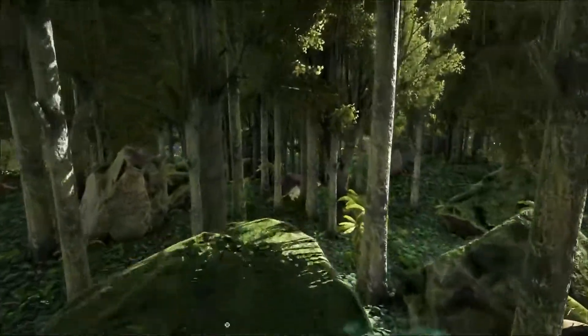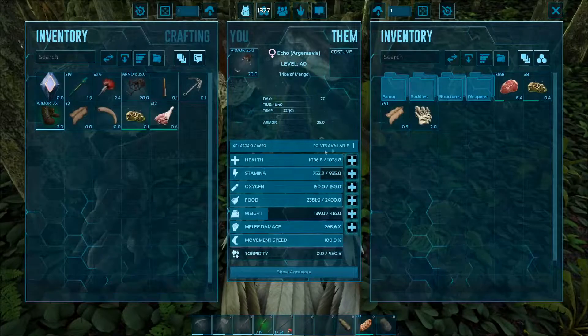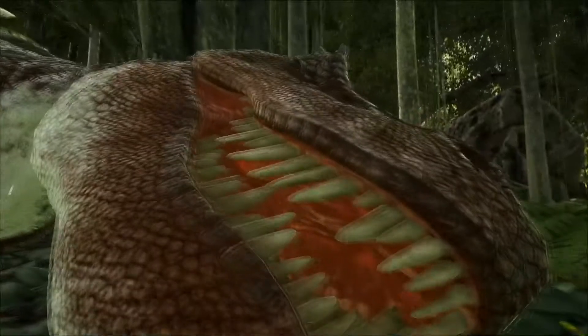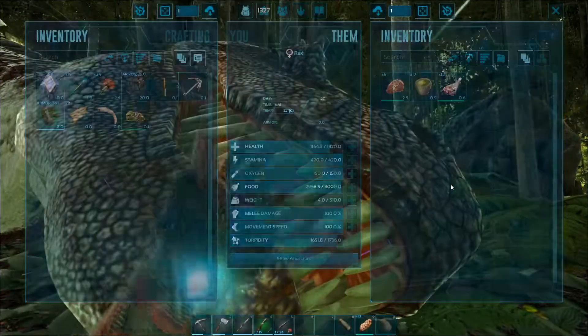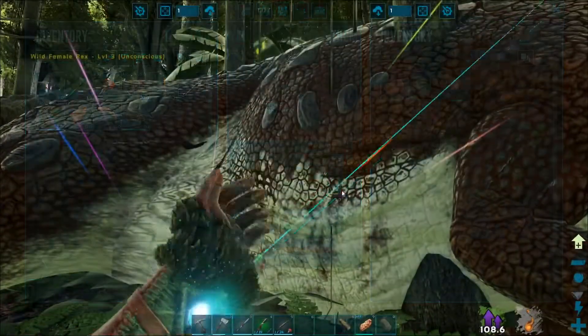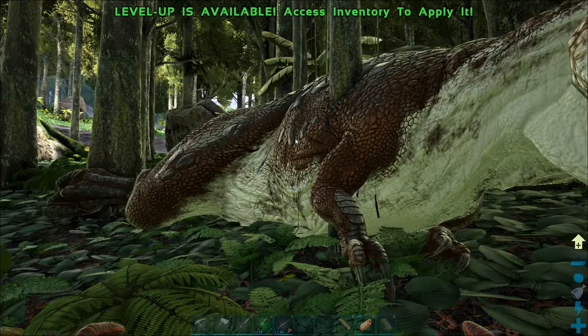Damn. Can I look at your stats? 1300 health. 420 — ayyyy — stamina. 500 weight. 100 melee and 100 attack. Wow. Maybe I should kill that Bronto up there as well so I can give you prime meat. Yeah, I'm gonna do that. Stay here. Hey Bronto! I need your flesh.